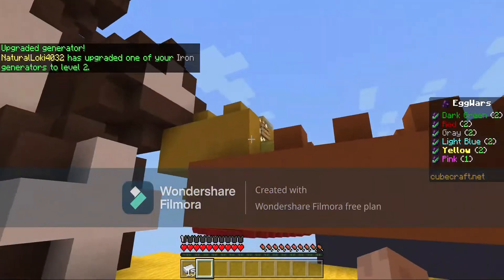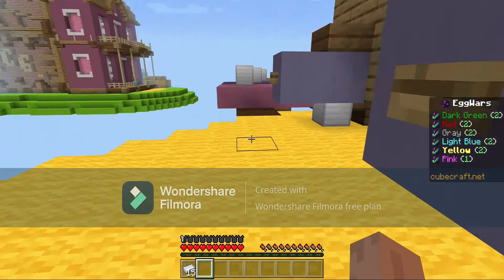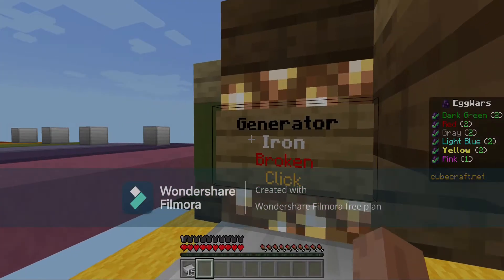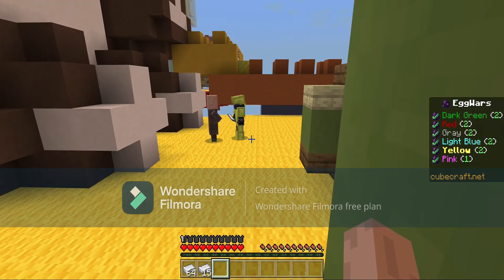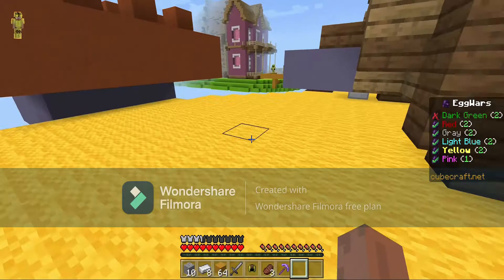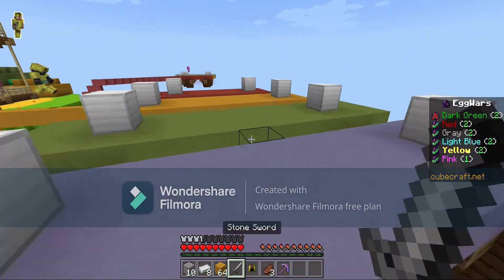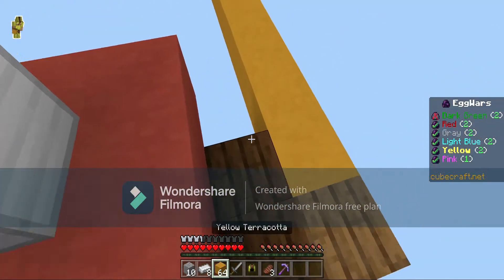I think there's another generator - is that broken? Yes, that's broken. I think there's another generator just over here. Yes, I can fix it! Which means we can fix our gold generator and then get some gold and then obsidian. I think Liam's already been to mid.